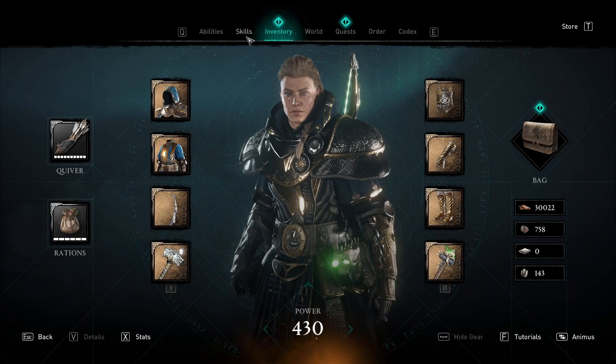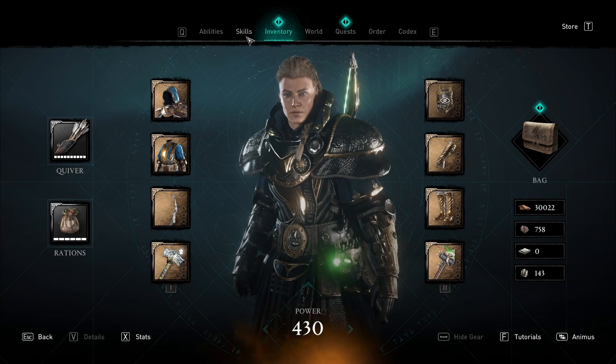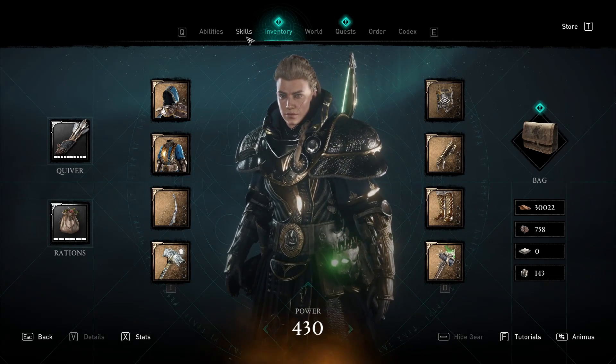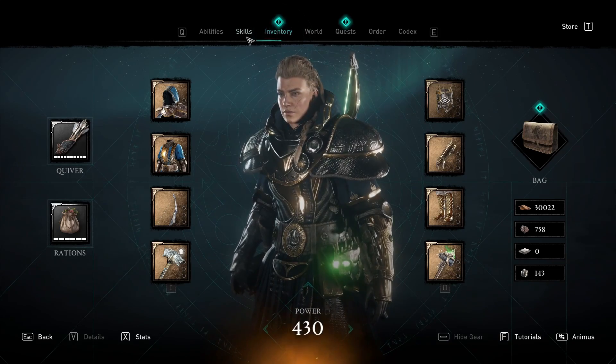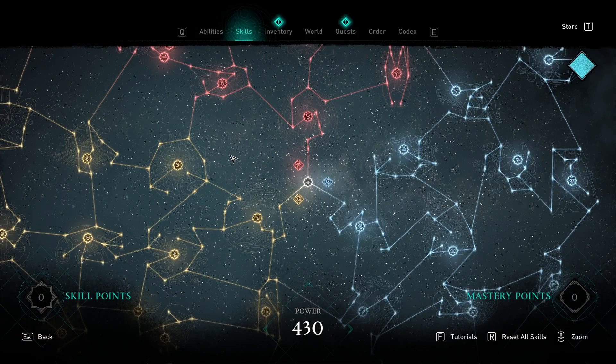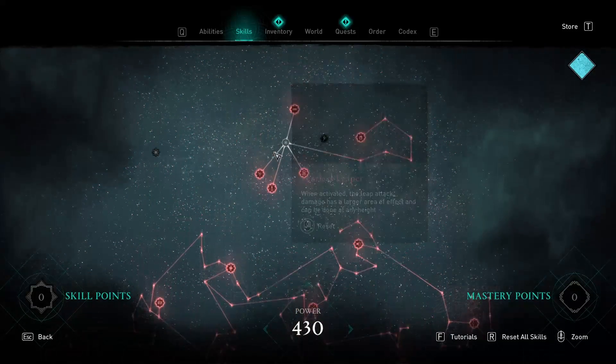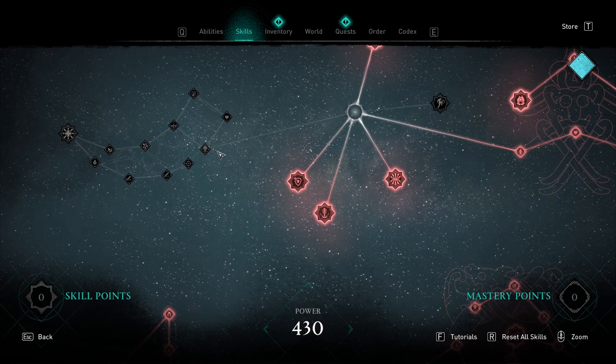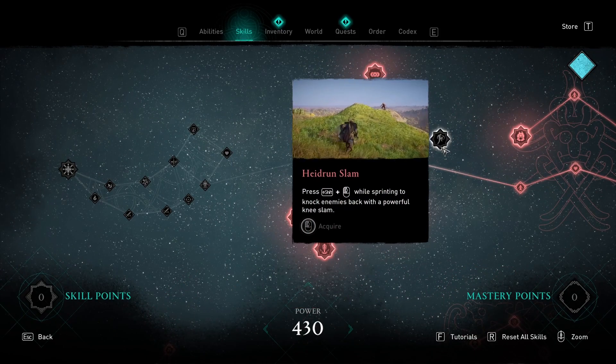The update also added a lot of new stuff — new armors, a polar bear you can buy, and a rooster skin for your raven, since roosters are a symbol of France. They also expanded the skill tree, with two active skills at the end of each tree and a new area where you can build stuff. There's a lot of new content to get.